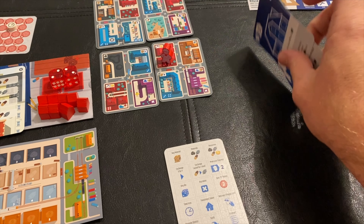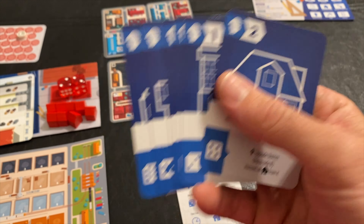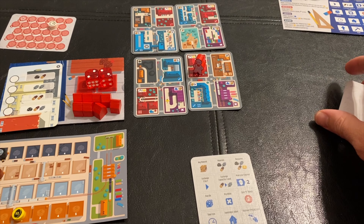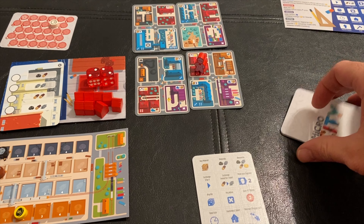You get six project cards from the stack to use. These are different actions you can take, in addition to the actions of the spaces on the board. It's an interesting worker movement mechanic — almost like The Colonist, but on a micro board. This could be played on a tray table, which is very interesting.